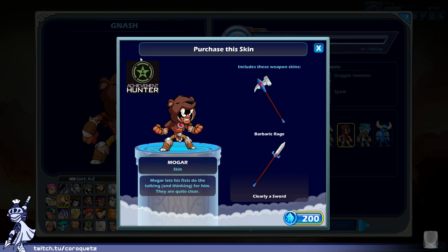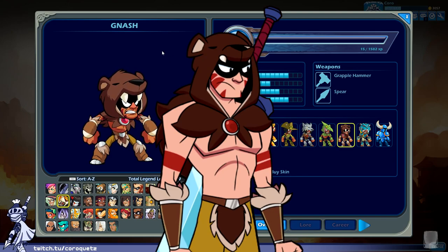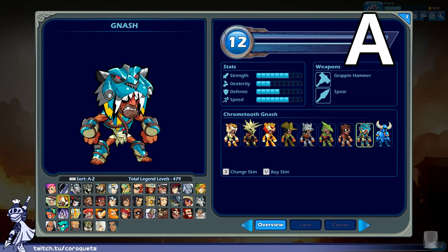Mo Gar — it's a bear. This is a crossover: an Achievement Hunter skin based on one of the Minecraft characters that Achievement Hunter played as. I don't know the exact reference well enough to give a proper scoring, but looking it up, this is actually a pretty close approximation. Points for being a good reference to the source material, and for the collab with content creators. Nash was probably the best candidate for the character to fit on to. From what I can research, this looks like a pretty good skin. Mo Gar gets an A.